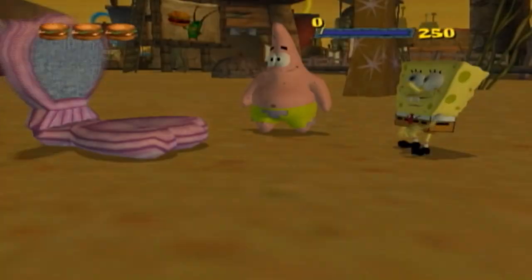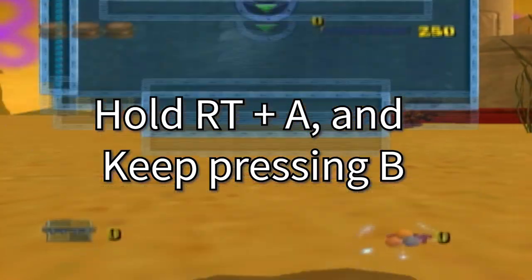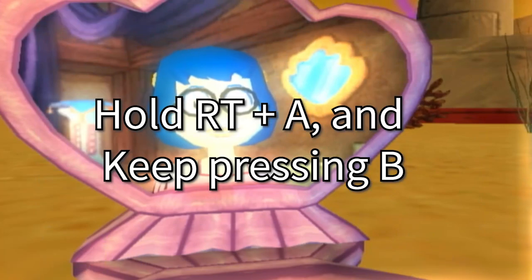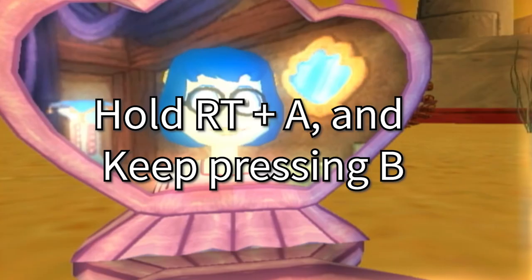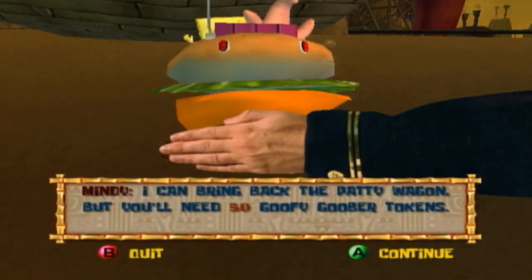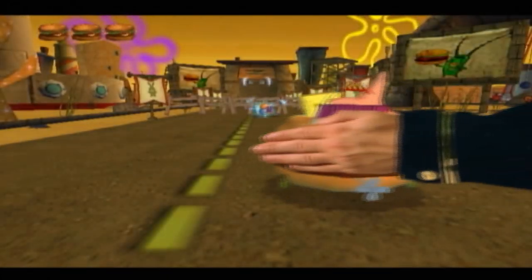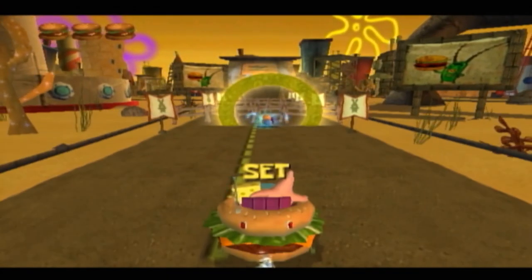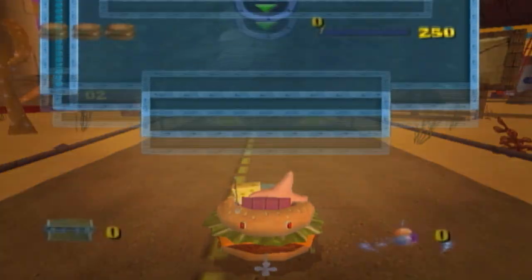Step 3. Once you've loaded into the level and Mindy tries to talk to you, hold the R trigger and the A button, then keep pressing the B button every time Mindy's text box appears and when the menu forces itself to open. Keep doing this until you fall into the pit and a hand grabs you. When the hand places you back, the ring challenge will activate. At this point, you'll want to open the menu and re-warp to the level or else nothing will happen when you pass the finish line.